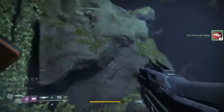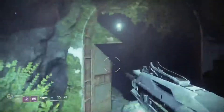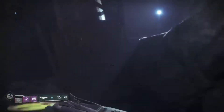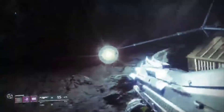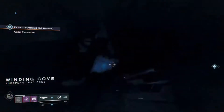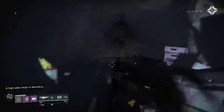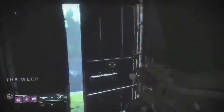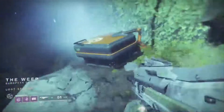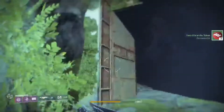Run back down into the sector — these doors will open back up and you get to collect your loot all over again and get three more faction coins. Run back up here — there's the little loading zone you're going to stand beside. It's going to say Winding Cove, European Dead Zone. If you don't get lost in the sector, just run back down to the open door and collect again. Simple as that.